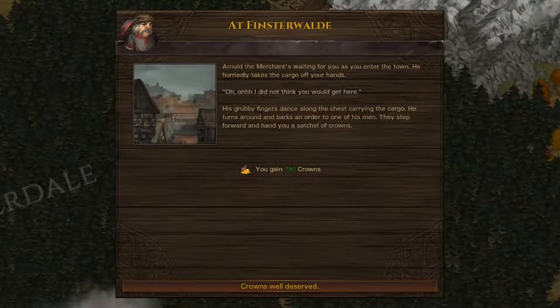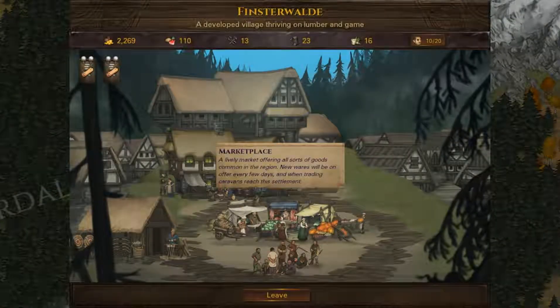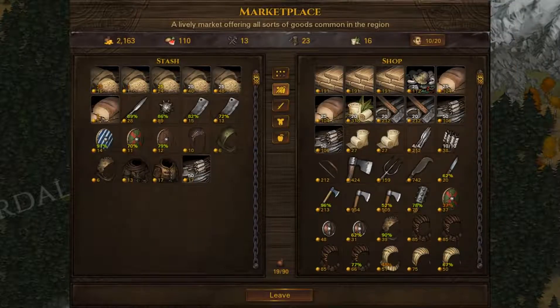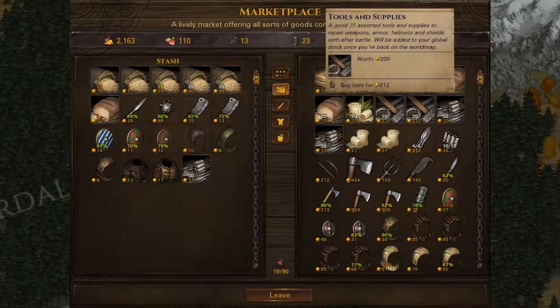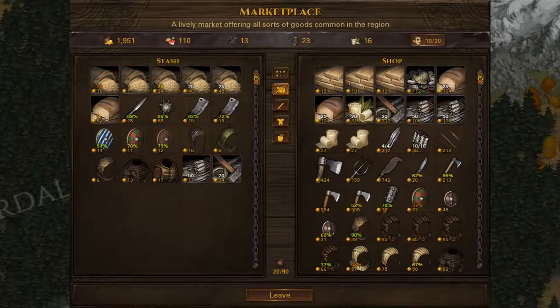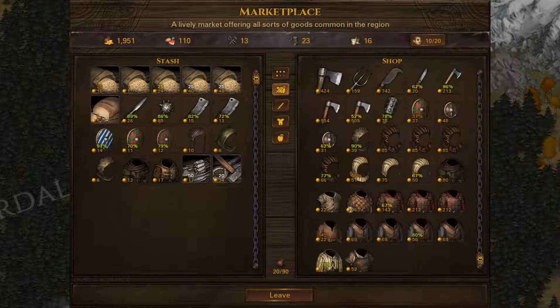Arnold the merchant is waiting at the end of town. He takes the cargo off our hands and pays us a set of crowns. Judging from the next contract, that's going to be beast extermination, which always sucks — but the good side is cheap ammunition. Their stuff is expensive here, but this is the cheapest tools I've seen. Medicine is just expensive — there's no getting around it.